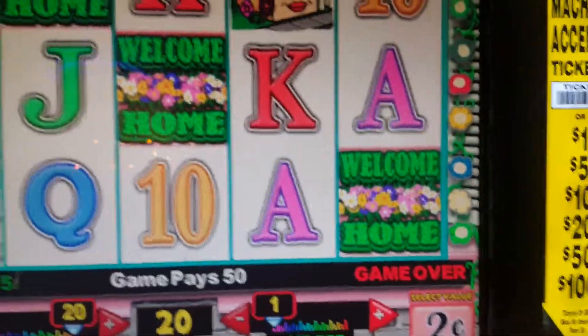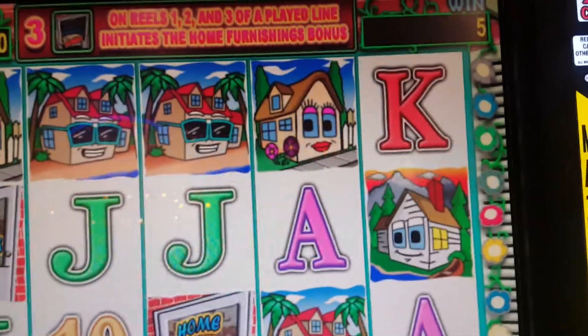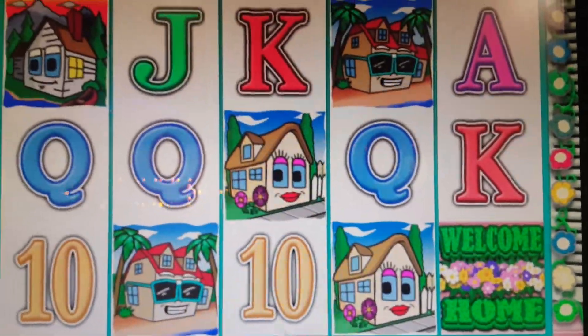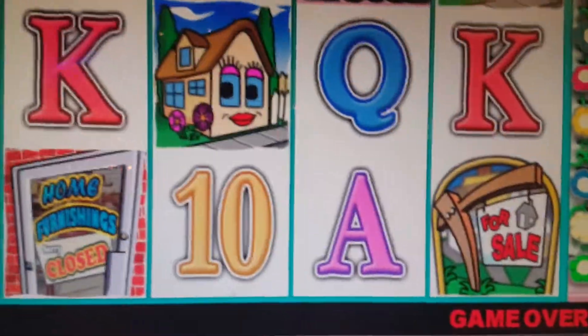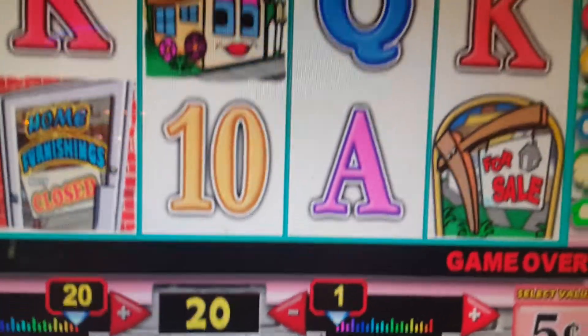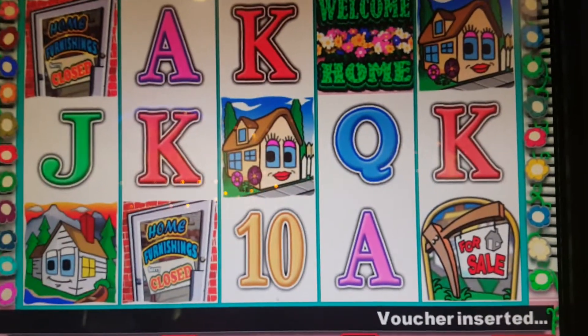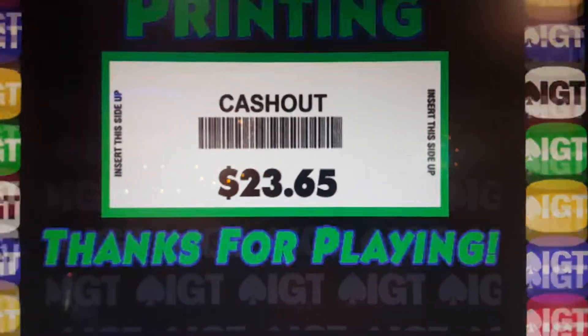I still have $5. I'm gonna try nickels — or should I just try 50 cents? I don't know. Let's try a couple of hits on nickels. Do it, do it — we want to hit bigger money. Oh, look at that, Home Furnishings! 40 cents — that's like two bucks. Oh look, we need that bonus. At least I won something trying all the denominations. I actually didn't do anything good on one cent. So far I won $23.65.